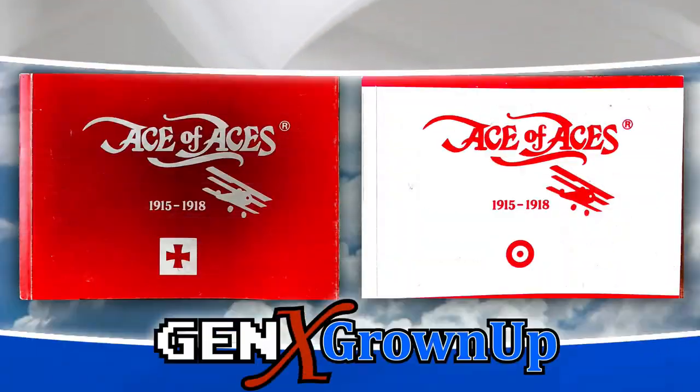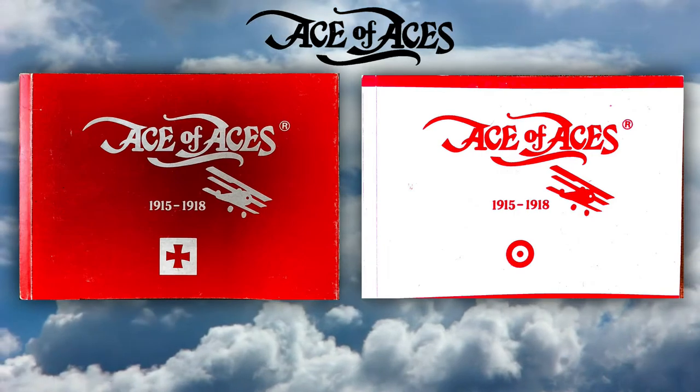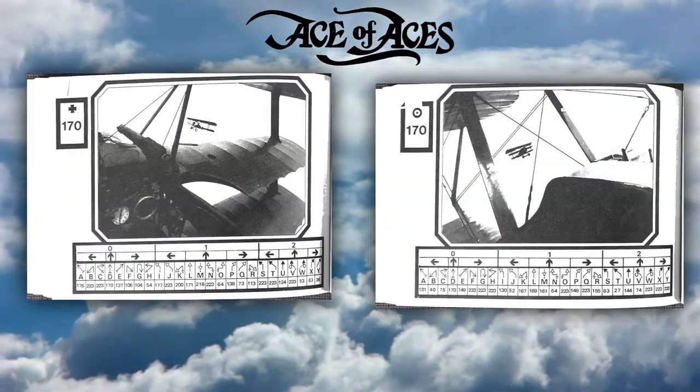How this works is that each book represents the cockpit view of two airplanes looking at each other. So if you look at this example, the German pilot is looking through his right wing at the Allied plane, while the Allied pilot is looking just behind his right wing at the German plane. I'm going to explain how the game works, and if you get confused, please don't worry — I have a small demo later in the video with some visual aids. Each player gets a book and opens it to page 170, which is the standard start screen.